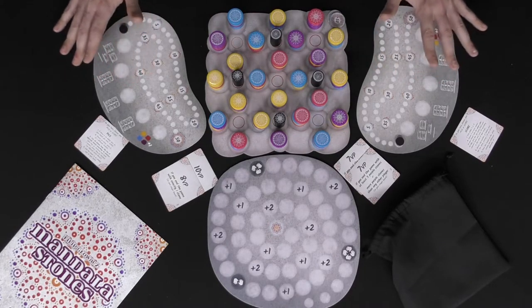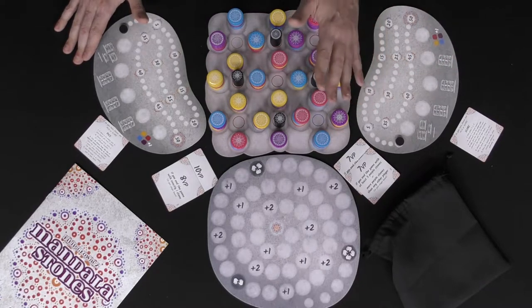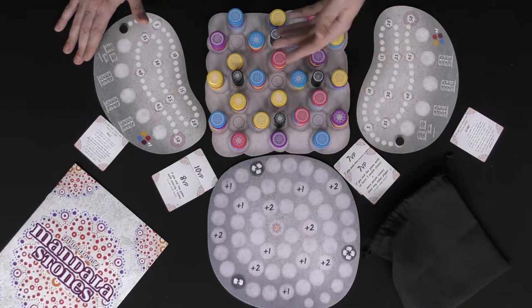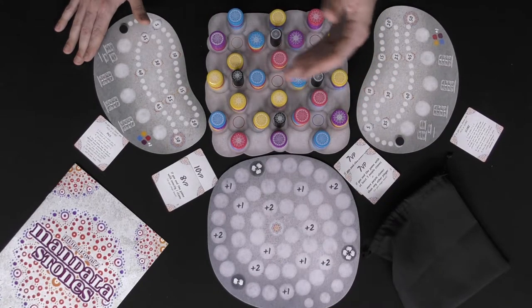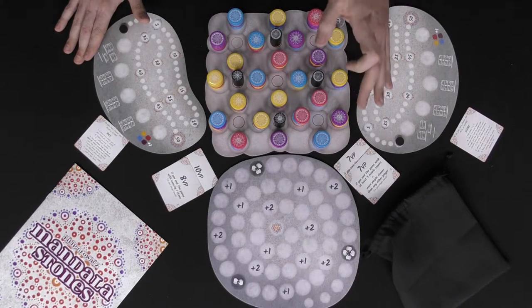To begin the game, select a player to go first and they can choose one of two actions. They're always going to start with the pick action; however, the other action is to score. Let's talk about the pick action first.